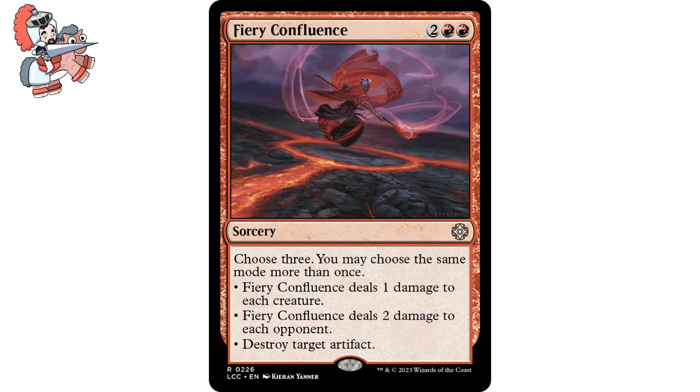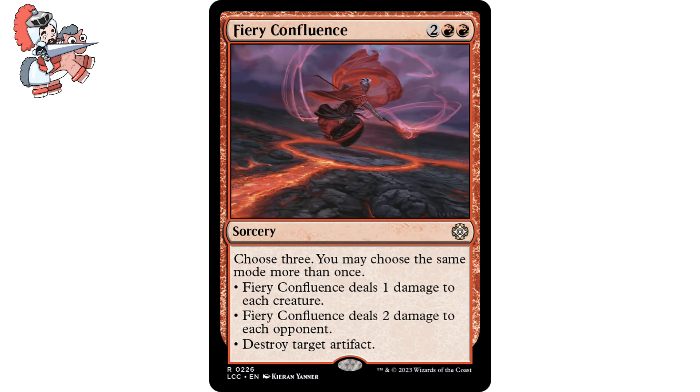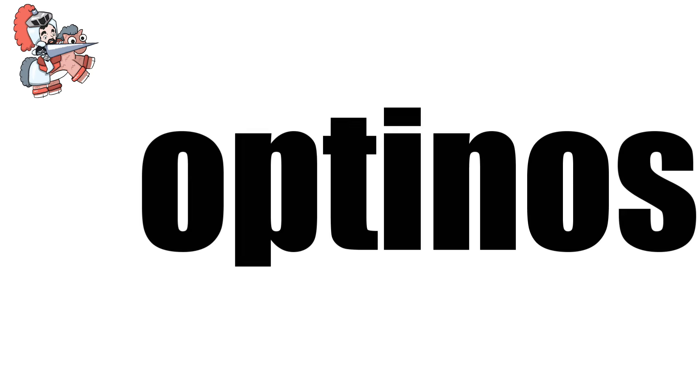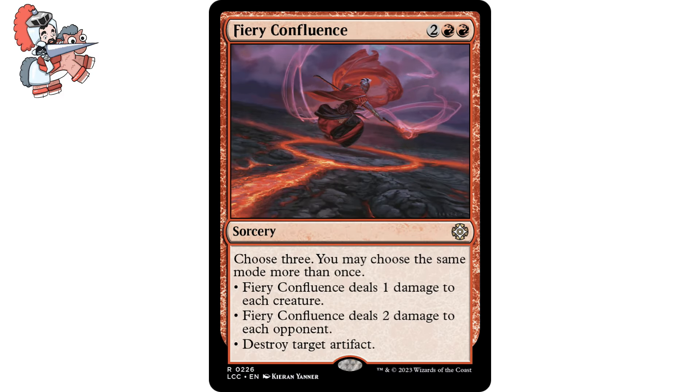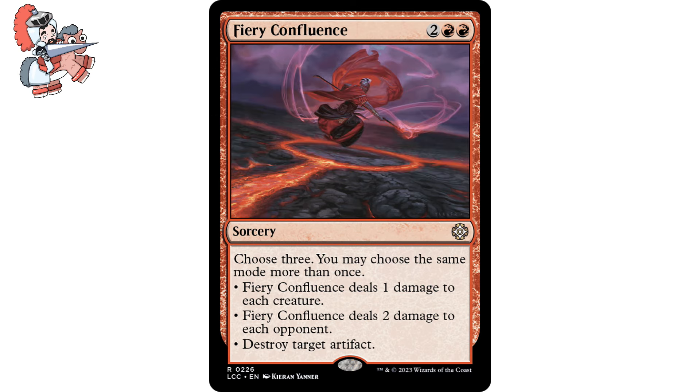Moving on to Fiery Confluence — two red red sorcery from the Lost Caverns of Ixalan pre-cons. Choose three. You may choose the same mode more than once: Fiery Confluence deals one damage to each creature; Fiery Confluence deals two damage to each opponent; or destroy target artifact. It's another thing I dearly love on this channel — utility. The confluence series are all really great because they allow us to choose all three options or choose one mode more than once. We could destroy three artifacts, deal six damage to each opponent, deal three damage to each creature, or any combination. I just love cards that do stuff, and this one does stuff.